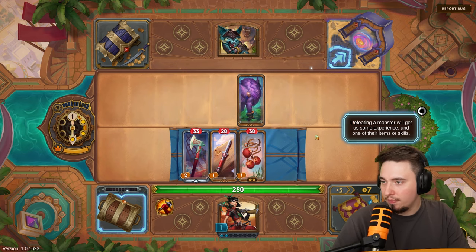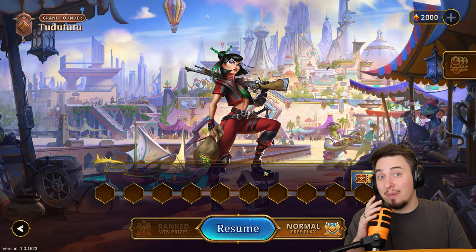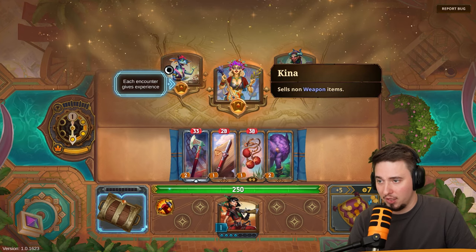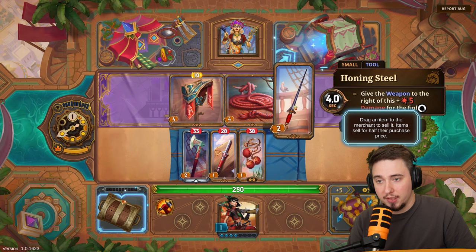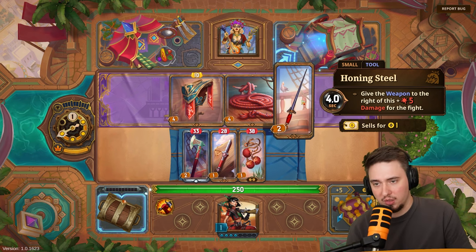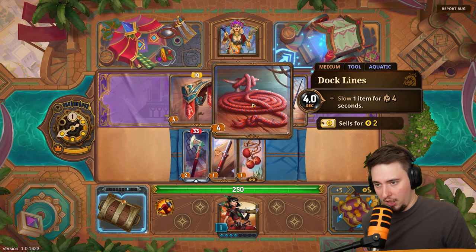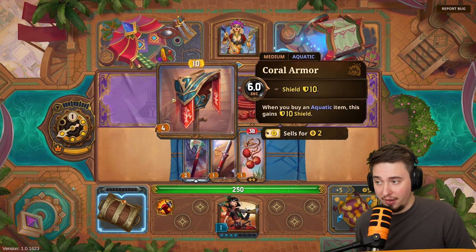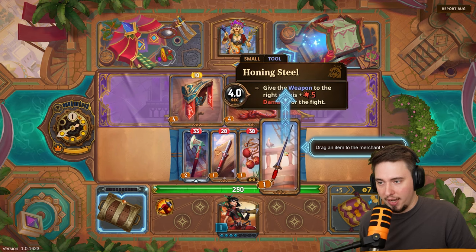Victory achieved! We got a pelt — that's going to be good for money. Selling items and looking for some weapons maybe we'll get something cool. We sell the pelt for gold since it's not useful. Options include: give the weapon to the right of this plus five damage for the fight, slow one item for one second, or shield — when you buy an aquatic item gain 10 shield. We're not going for aquatic, so let's go for honing steel.